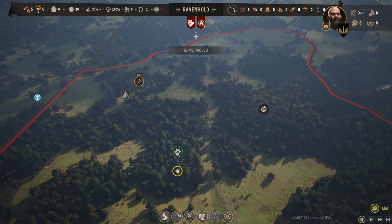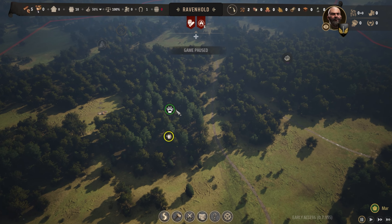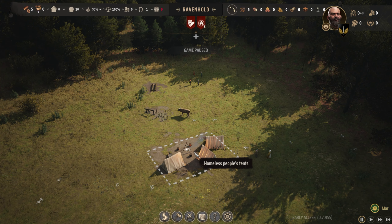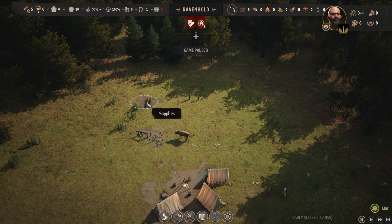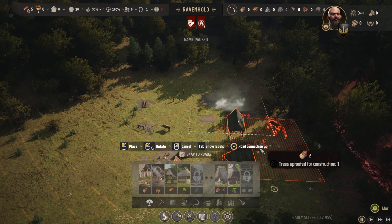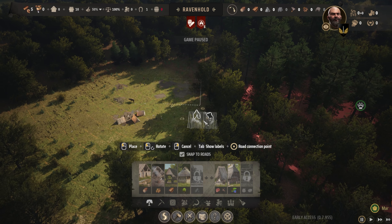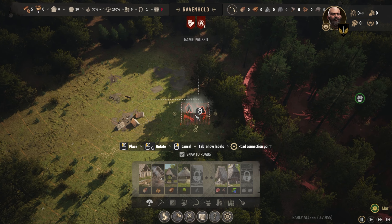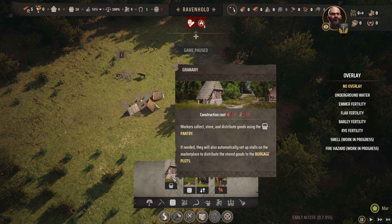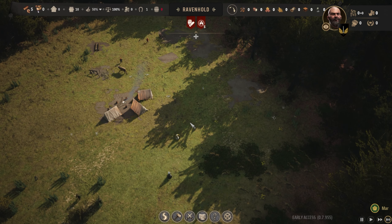Ravenhold here. We can do different tech upgrades — or development — as we go. I will want an animal place, I will want the berries. But the first thing we need to do, since we started with no spare supplies, is focus in on the important things. We're going to plop a timber manufacturing thing — the logging camp — right there. And then we're going to put an animal pen. We don't get to do any other building until that happens, so let's get those going right away and just let them build.